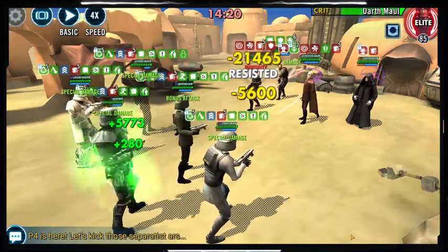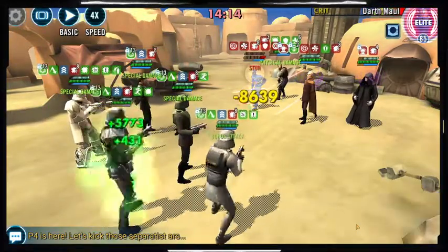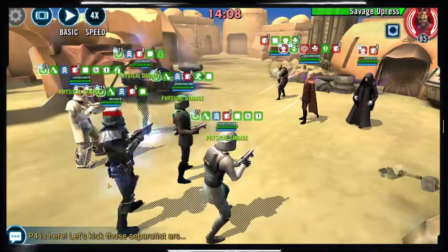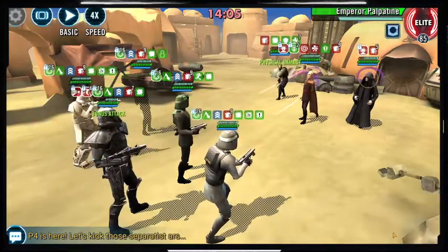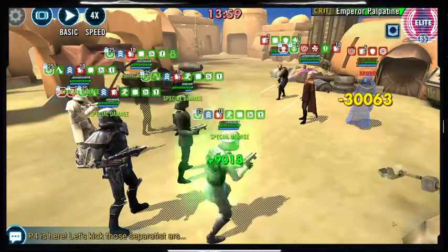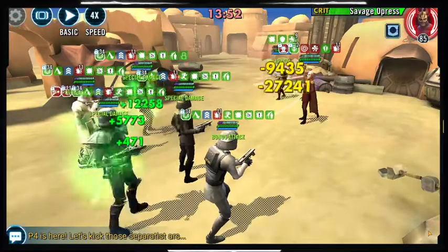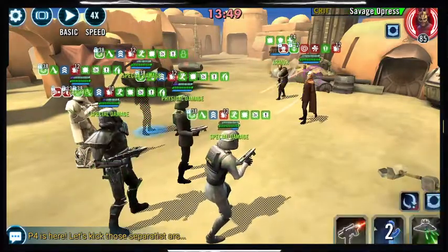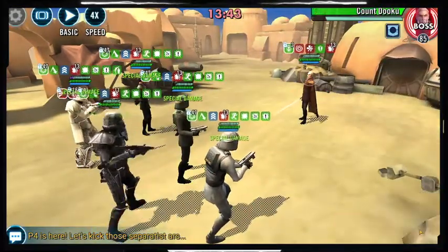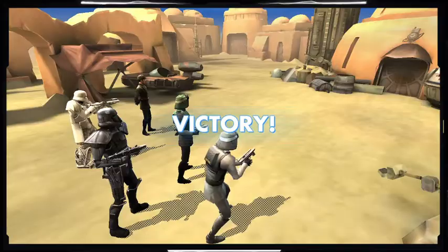Our kill order generally is going to be Vader first if possible, then Maul or Savage, then Emperor Palpatine and Dooku. We go ahead and get rid of Maul, then head over to Emperor Palpatine to keep turn meter rolling and get rid of him. Since Dooku is dazed he's really not much of a threat. Savage is more obnoxious because he has a ton of bonus health, but with these geared troopers it's really not much of a threat. We do an AOE to knock him out, hit Dooku with a death mark while dazed, and walk away with a very clean, easy battle.